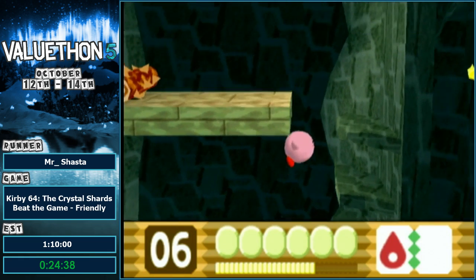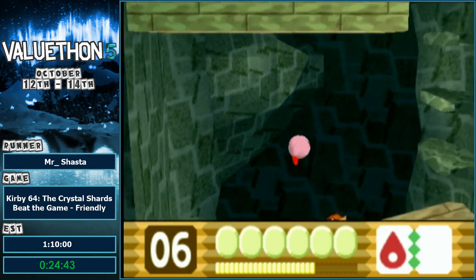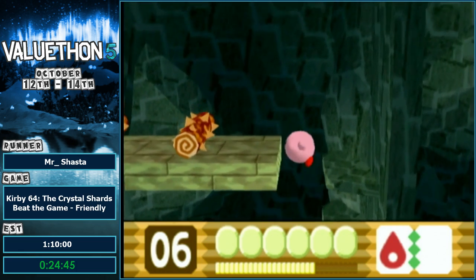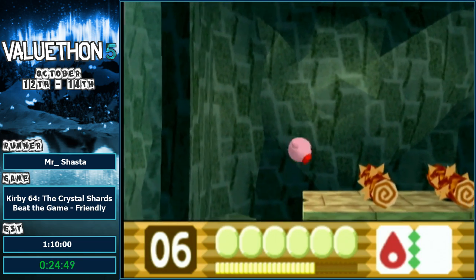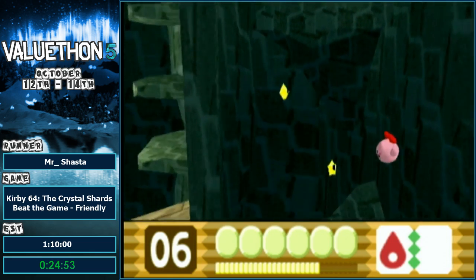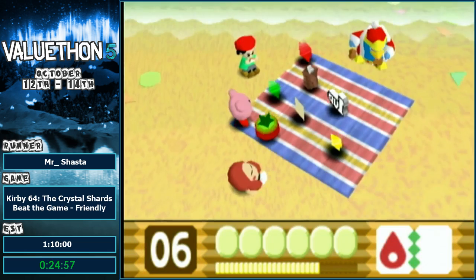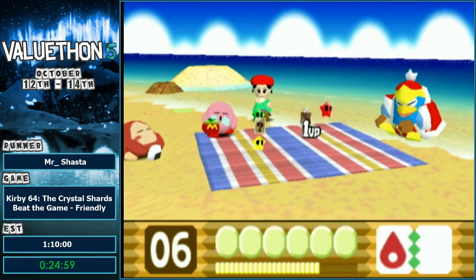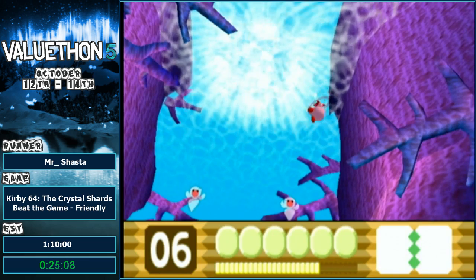Darn Gordos. I could have grazed the very top of that cat guy with single fire but I was just a bit too high. Give me some more damage — that'll put me in the right position. This log room is also very tricky — I have a lot of bad memories with it. The first, third, and fifth platforms drop instantly and because of that it's really hard to jump off of them because you only have a few frames to do so.